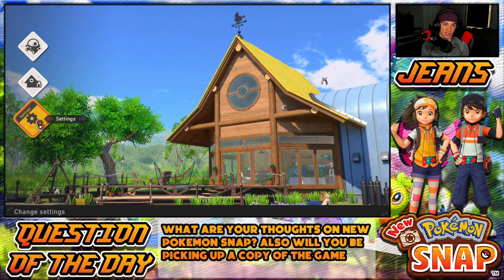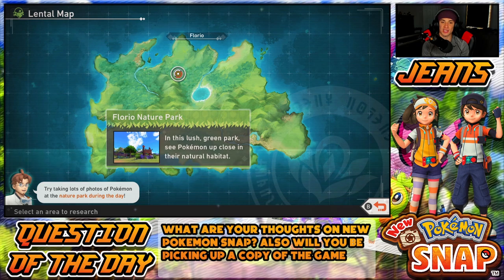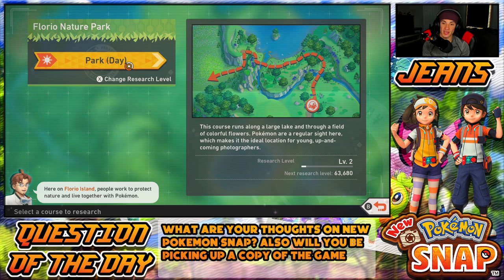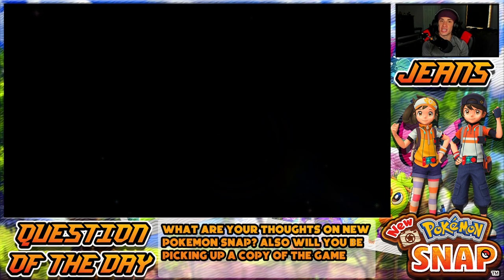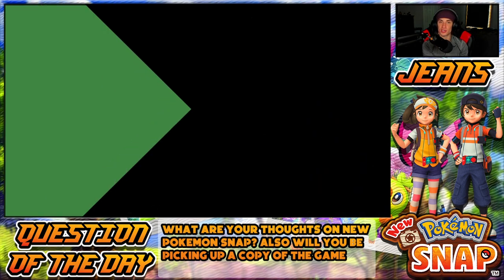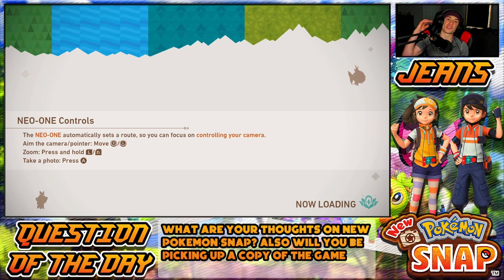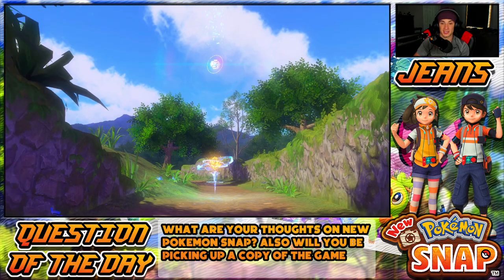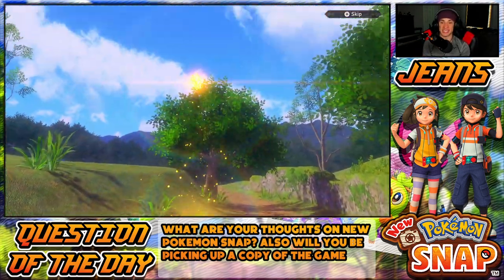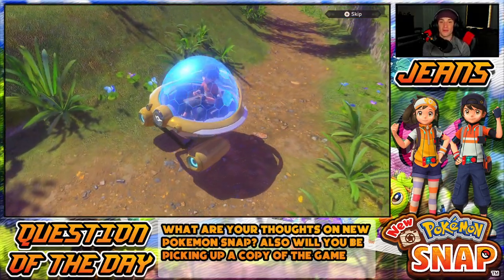All right, let's go research again. We're heading back to the same area — change research level, oh we're level two, so I can actually change it back to level one to get the original Pokémon spawns. That's cool. I believe research levels are per area, which is pretty cool — so you have multiple times through each course. Replay value is a lot in this game. This second time around Pokémon might act different and I might get new Pokémon or better photos.